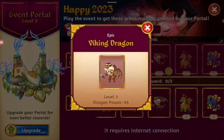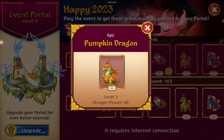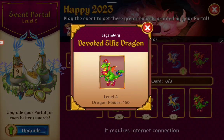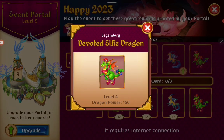The Viking we've seen before. The Pumpkin also, and the Cosmos, and the third one. But the last one is the Voted Elfie Dragon.